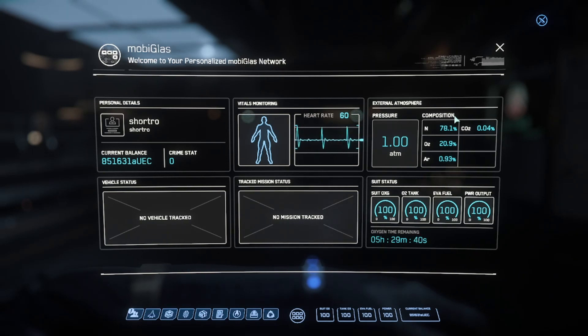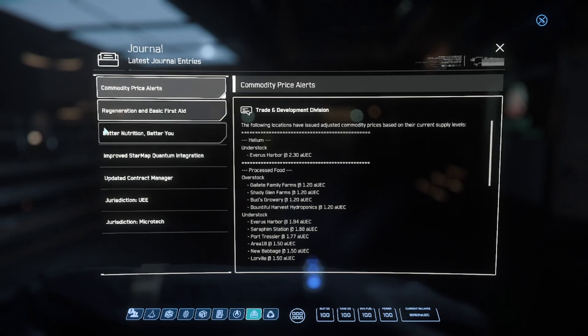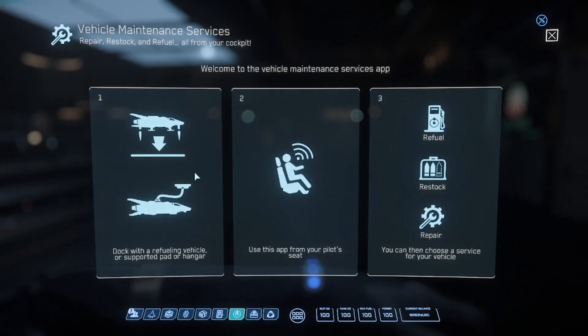Here are your vitals. This shows the atmosphere outside — what you're looking for is a lot of O2 so you can breathe if you're on a planet. Delfi shows your rep with different factions like Crusader Security. Your journal is where you look for your crime stat to see what crimes you've committed. The vehicle maintenance manager lets you refuel, rearm, reload, and repair after landing on the pad.